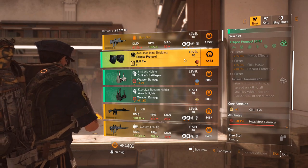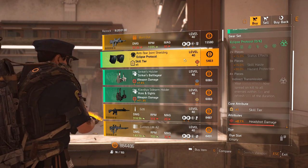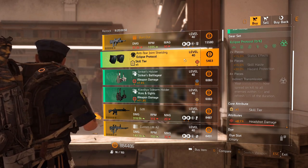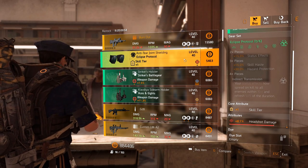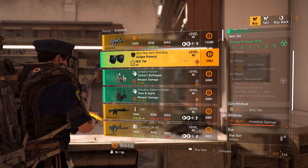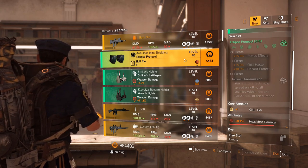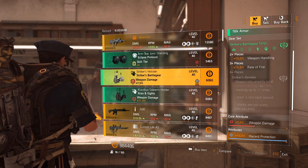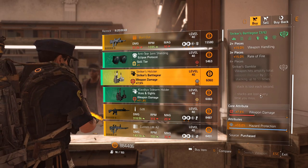Eclipse Protocol knee pads with headshot damage — very nice gear set. This has actually been fixed: sometimes when you spread the status effect it would give incorrect readings between enemies especially in PvE. They have fixed this so the damage will be more consistent in the patch that went down today. Striker's Battle Gear holster with hazard protection maxed out — very interesting.